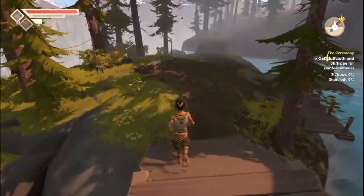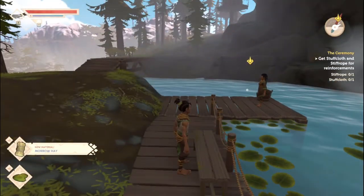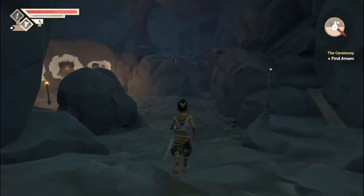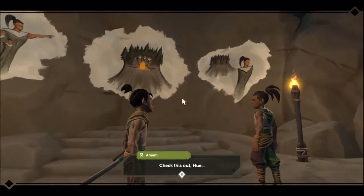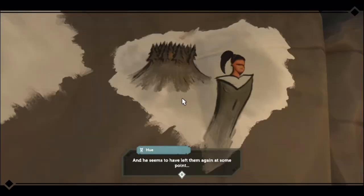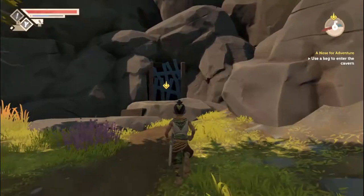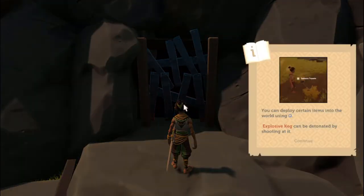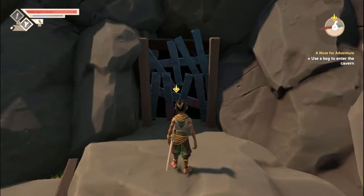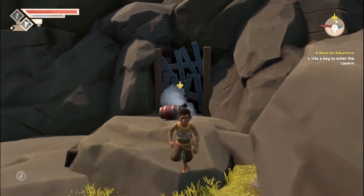The social system has three levels: hostile, neutral, and friendly. At hostile, they will attack you no matter where you are, even if you didn't attack them. If you are neutral, they won't attack you, and later in the game you can also teleport to their village. If you are friendly, they will trade with you, and you can call them to raid other villages. You can increase their friendship level by donating items to their donation boxes.